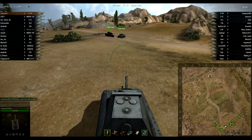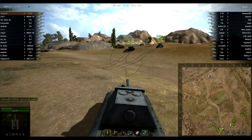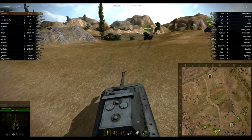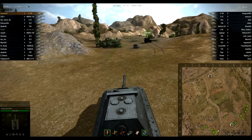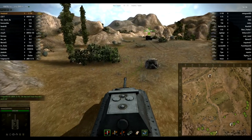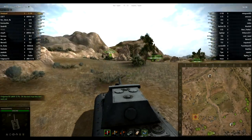Number one: armor angling happens on three dimensions, even on flat maps like Himmelsdorf. You've still got to worry about people shooting from above or from different angles of elevation. You can be facing in a tall tank like the Mouse or the E100 against a small tank such as the IS-4 — they generally tend to aim up towards you, so you've got to factor that into your angling as well. That all feeds into the situational and tactical awareness of the map.